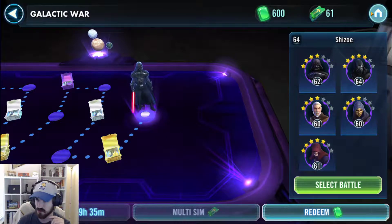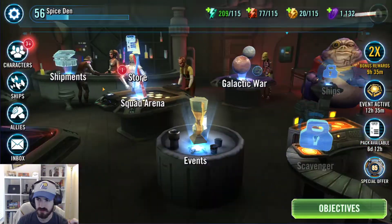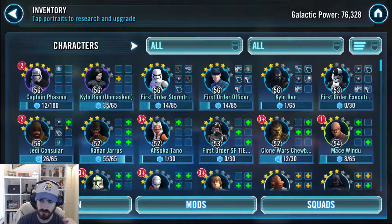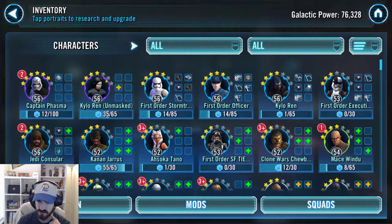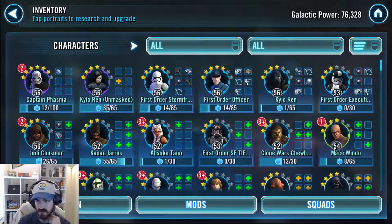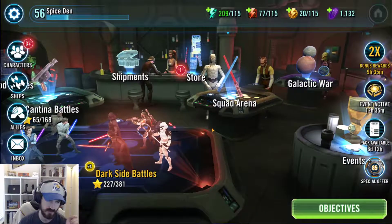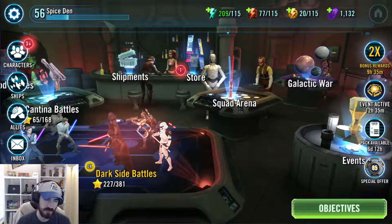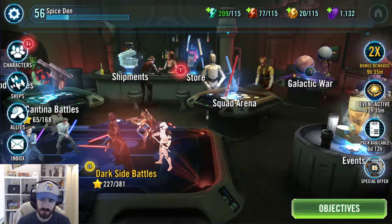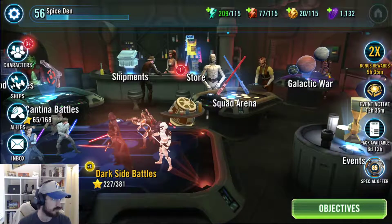I've cleared about 13 out of 14 or 15 I could have cleared, and I still have to finish today's. I want to get to 50 completions as quickly as possible so I don't run into issues where Consular can't survive and everyone else falls apart. That's one thing that's really good about Phoenix — they do well in Galactic War because of their health and protection regeneration. The only things that really hurt them are Phoenix mirror matches and Bastilla squads.